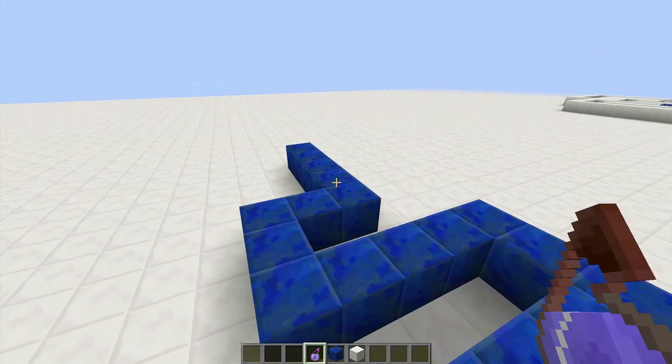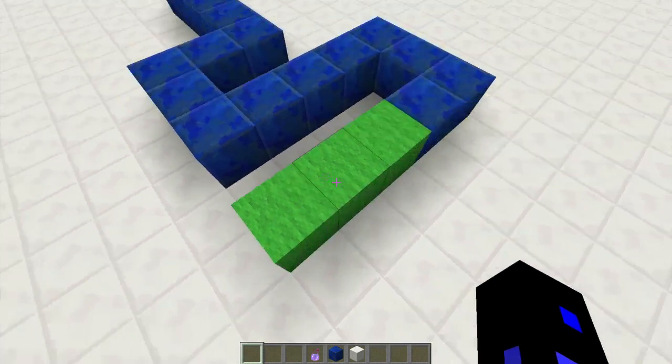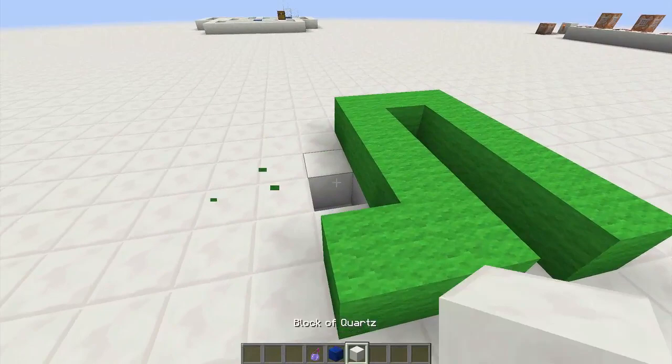I'm going to draw a random shape in a random location, nothing very specific, and make myself a splash potion. I start on the first block, and what this is going to do is track essentially the ending block of this little puzzle. Then, give it a second or two, and a gold block will appear on top of it, showing that this is the end of the system. And I'm just going to break that and cover it back up.